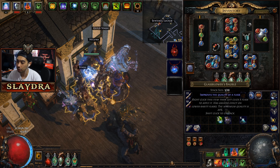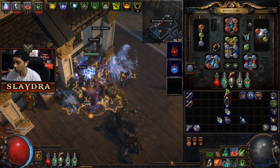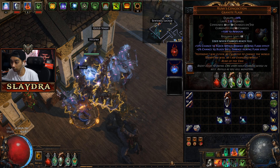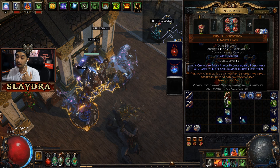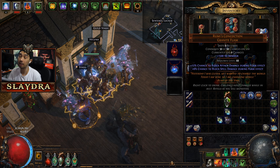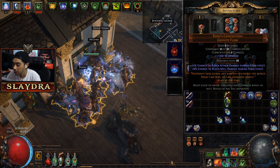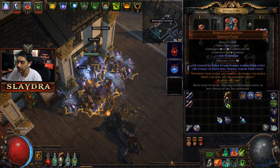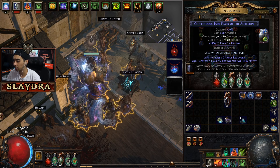To quality up flasks, use a Glassblower's Bauble — on a white flask you'll get 5% per bauble. However, for a unique flask like Rumi's Concoction, you have to use baubles differently. The upgraded version gives one percent more chance to block, but it literally costs ten times the price — around 50 chaos orbs to get all the stats perfect.